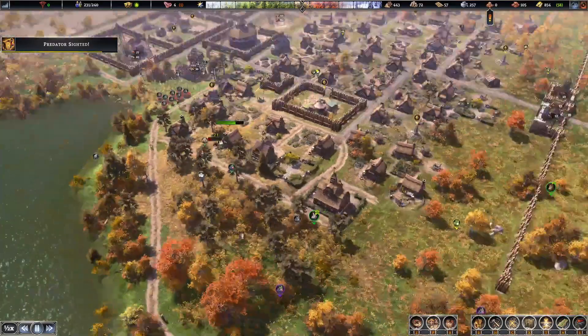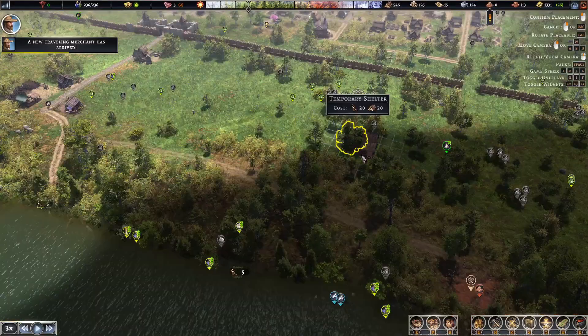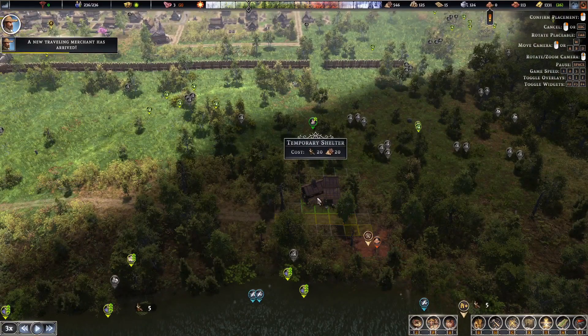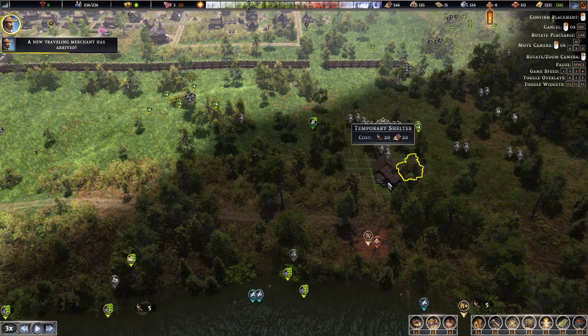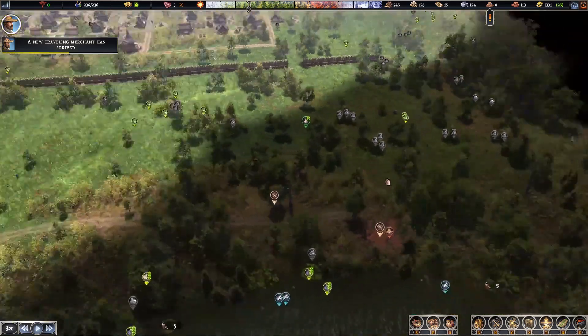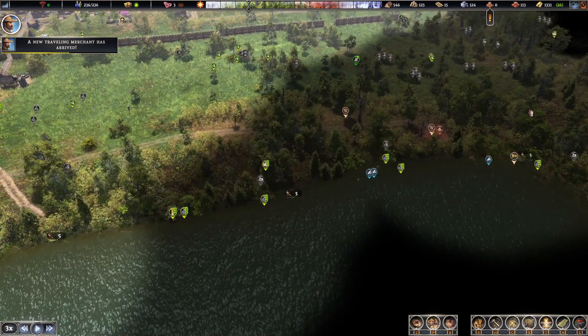We ran out of clay, but after looking around for a while I found this one over here. So I think I might have to go with this one. I'll also put a temporary shelter here so they can work in this area. There's a lot of fish over here as well, which might be useful.